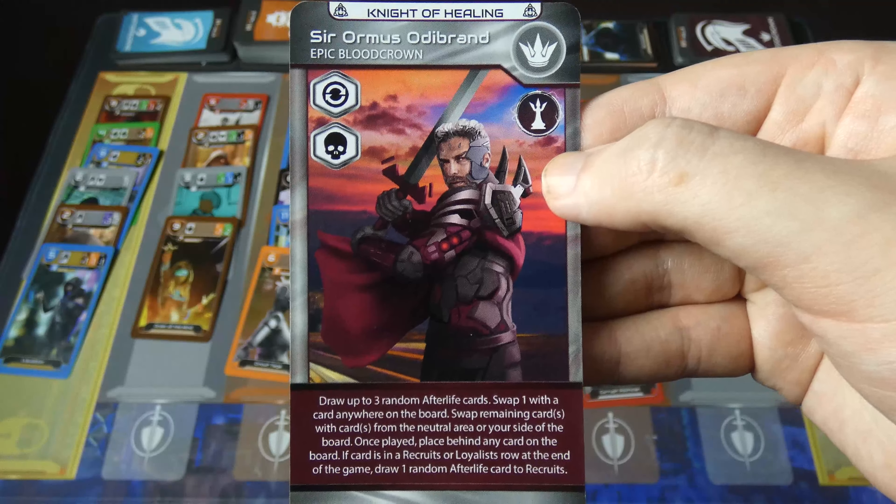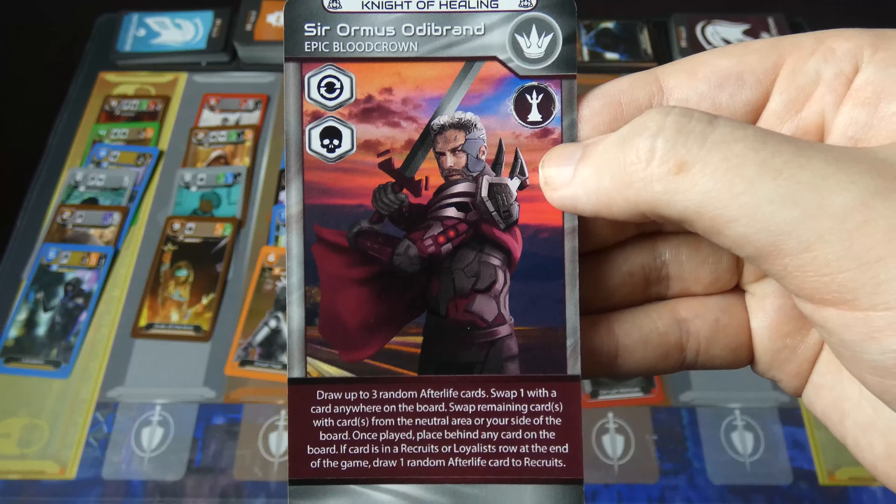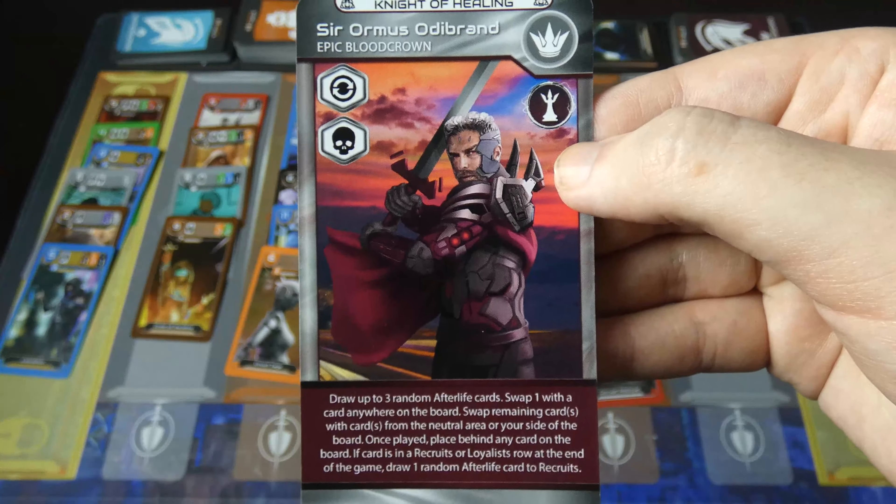Sir Ormus Odebrand, the Knight of Healing, is a blood chess piece. Draw up to three random afterlife cards, swap one with a card anywhere on the board, swap remaining cards with cards from the neutral area or your side of the board.